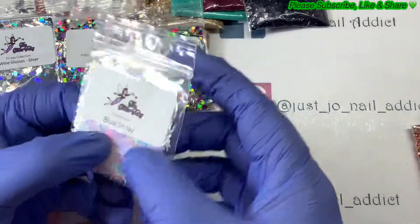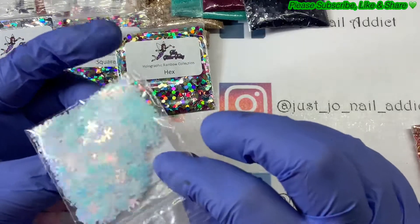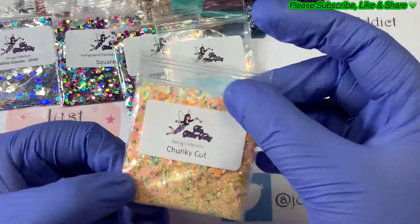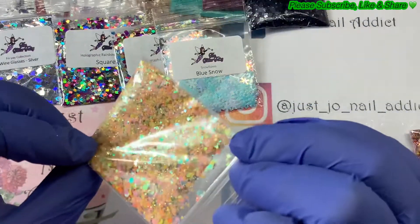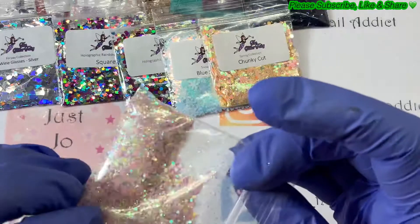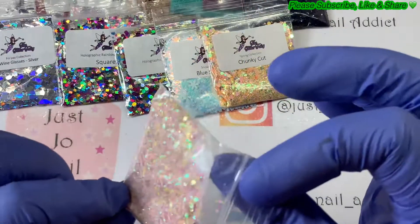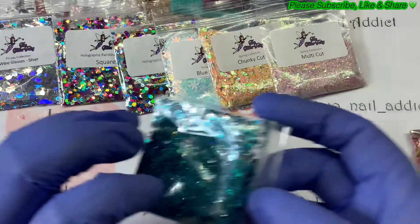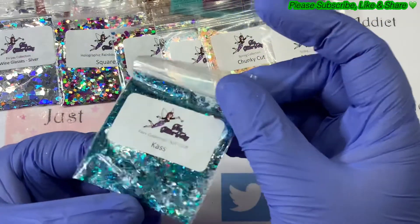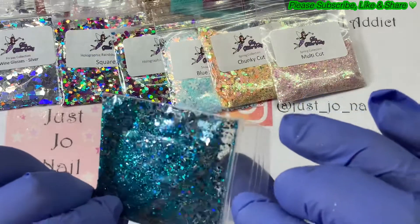They're all from the holographic rainbow collection. Pretty. I do have some snowflakes but I wanted some more — I've had to put quite a few snowflakes into the giveaway for 750. Spring collection chunky cut — that's nice, lots of pastels in there. That's a pretty pink one with some iridescent in there showing up green. Fairy collection New Year's Eve 2018 Cass — that's nice. You've got black in there as well as silver and that teal color and some strands.